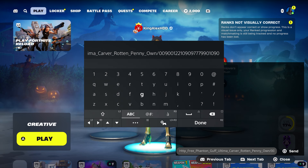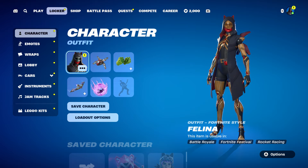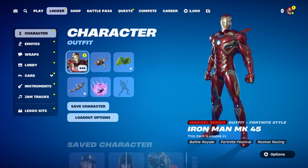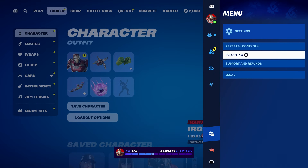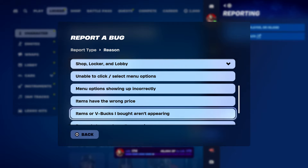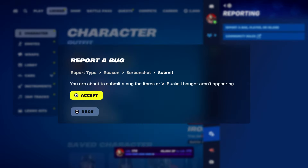Come back over here, take it out, press done, back out, and hover to the locker. Change your outfit — it doesn't matter what skin you have. Press the pause menu, go to Report, then Report a Bug. Go to where it says Shop, Locker, Lobby, then go to where it says Item with V-Bucks. Click on Continue, click Accept, click Close, and back out.